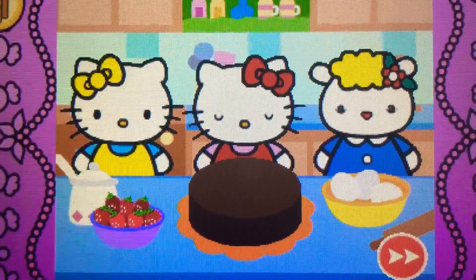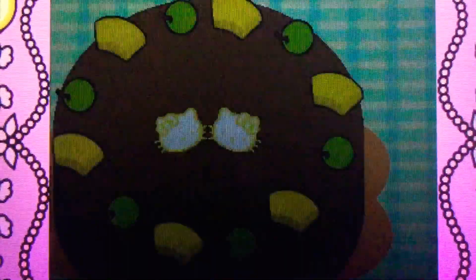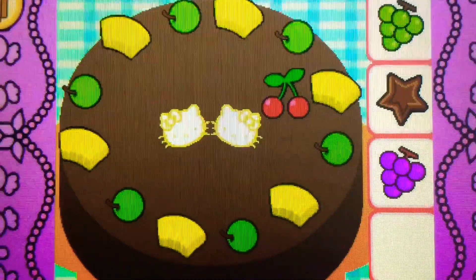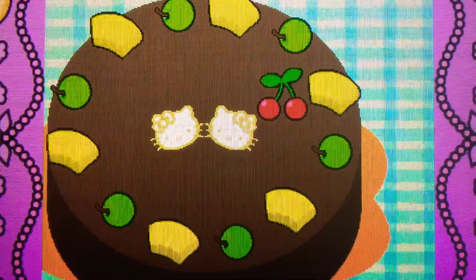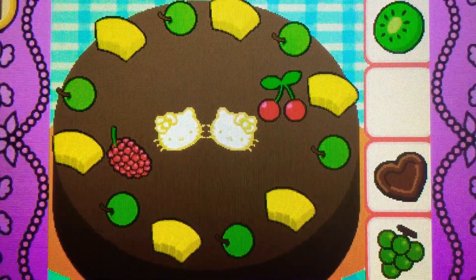Hello Kitty and her friends would like some more. Help Hello Kitty decorate the cake. Drag the cherries on top of the correct spot. They're cherries. They're red. Drag the raspberry on top. Yes. It's a raspberry. It's red.